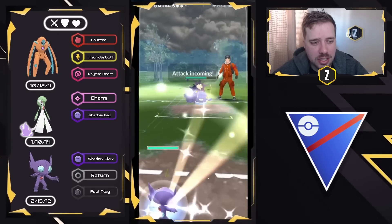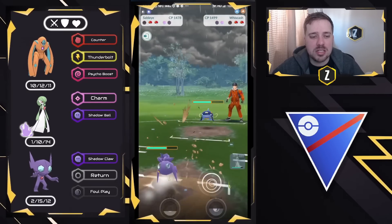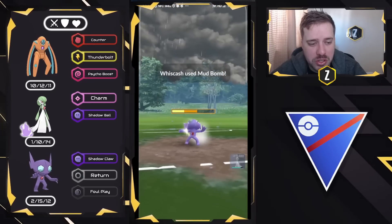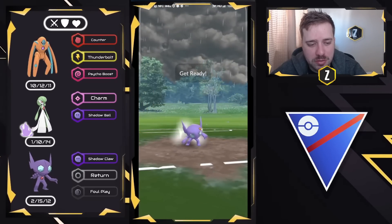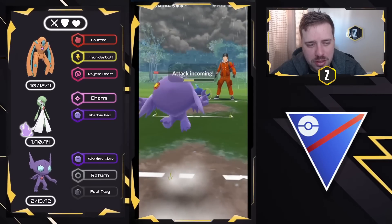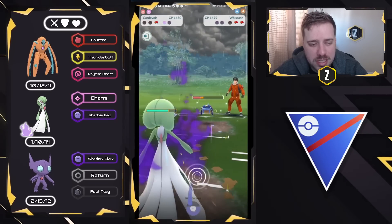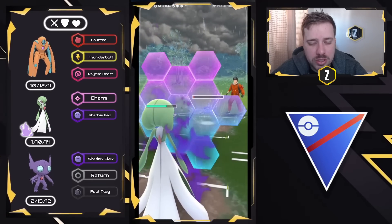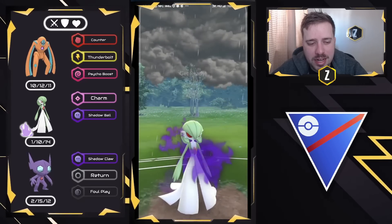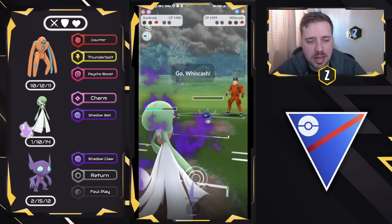Final Pokémon is actually a Whiscash, so we swap into Sableye to catch the Mud Bomb. The chess match here is letting Sableye get Whiscash as low as possible, pressuring with Foul Play because we'll be able to Charm everything down. Whiscash is forced to throw energy as Mud Bomb doesn't do enough, so we build to the Foul Play — this gets the final shield from them. Now they're forced to throw: if I get another Foul Play, we checkmate them. They throw Mud Bomb, I come in with Gardevoir and Charm down, safely shield their Mud Bomb, and we get to Shadow Ball in time — that takes out the Altaria. Then we Charm down the Whiscash. Good game.